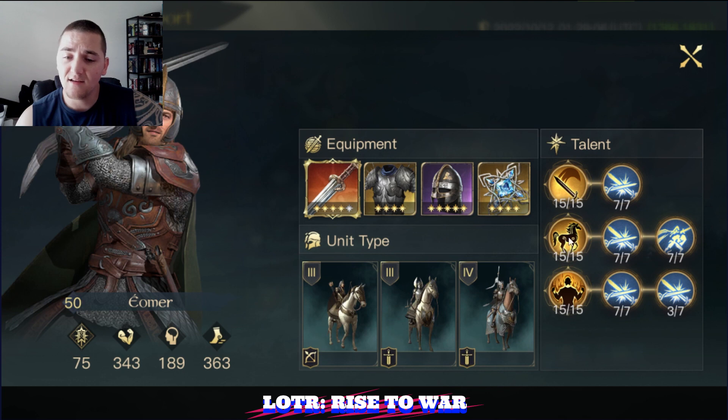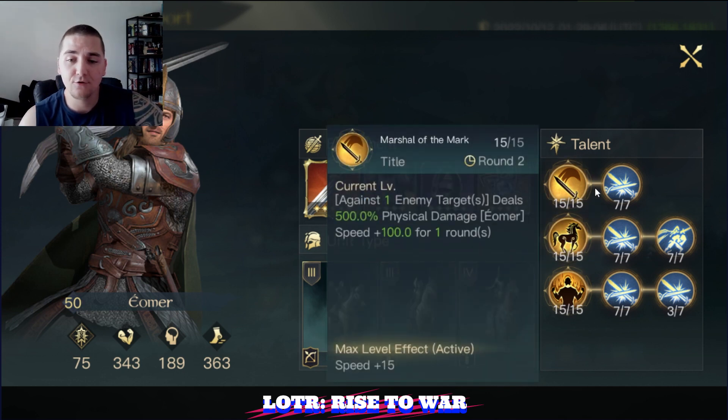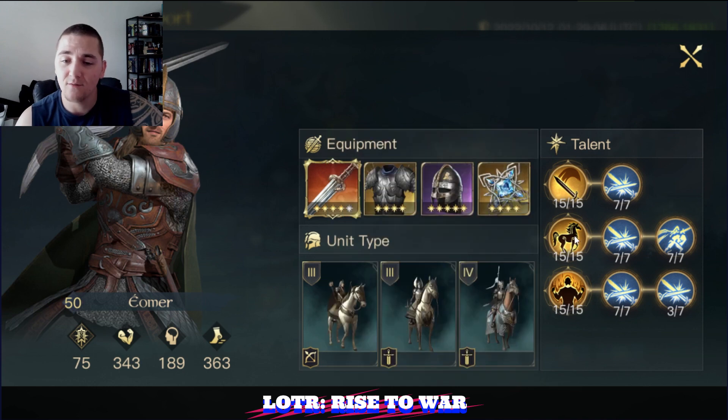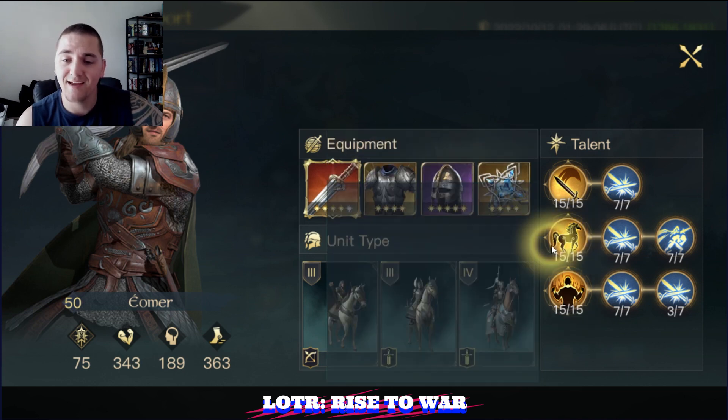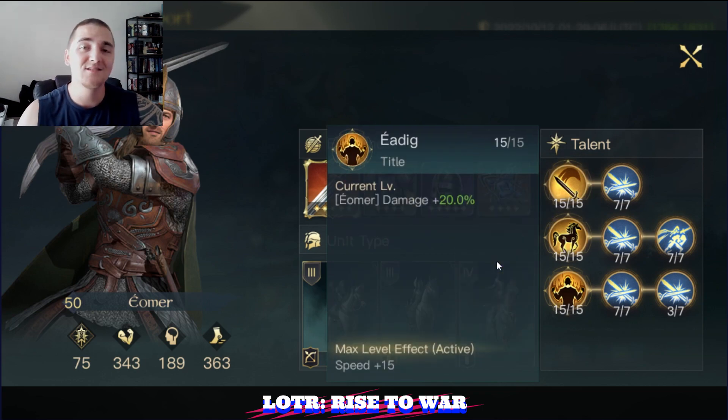Skill-wise, he's got the bottom R0 tree maxed out. He's got the top R0 tree with 22 out of 29 points, and the R3 tree with 25 out of 29 points — a lot of damage here. So we have bottom R0, top R0, and the R3. Please disregard I said R5 earlier.